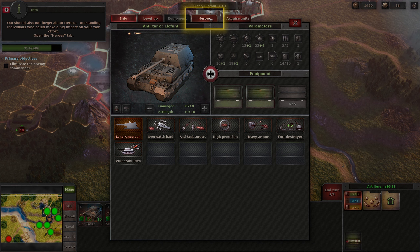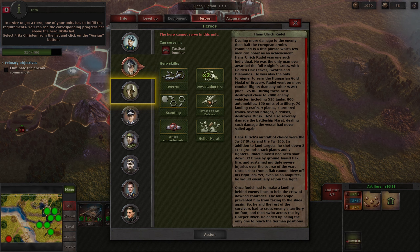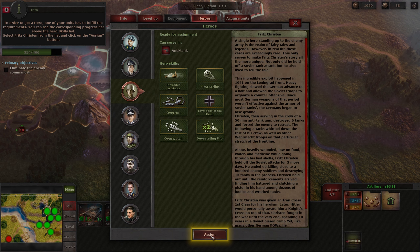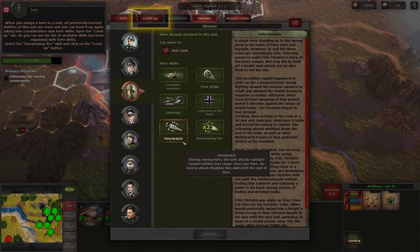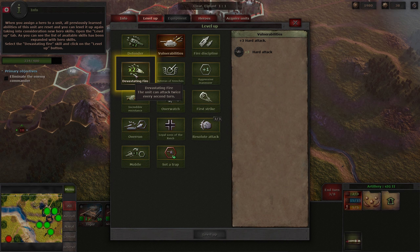You should also not forget about heroes — outstanding individuals who can make a big impact on your war effort. Heroes are unique historical personalities. Each of them can be assigned to serve in one of your units, provided with an additional selection of very impressive skills. There are different heroes for different unit classes, and some unit classes have a couple of heroes. In order to get a hero, one of your units has to fulfill the requirements. You can see the corresponding progress bar above the hero skills list. Select Fritz Christian from the list and click on the assign button. When you assign a hero to a unit, all previously learned abilities of this unit are reset and you can level it up again, taking into consideration new hero skills. Open the level up tab — the list of available skills has been expanded with hero skills. Select the devastating fire skill and click on the level up button.